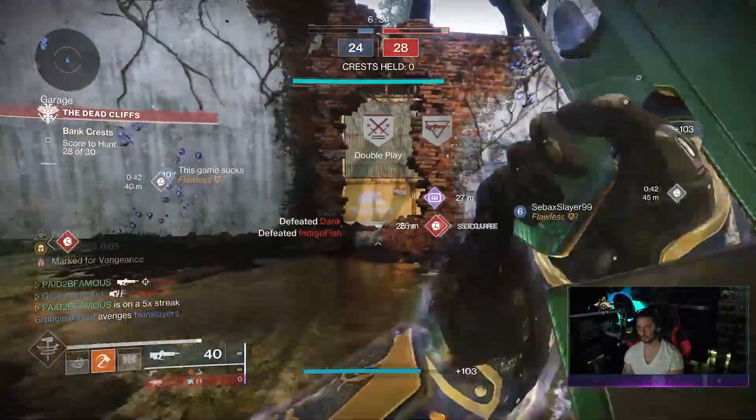Another S-tier perk for the Crucible is Zen Moment. Causing damage with this weapon reduces recoil and flinch over time — it grants flinch resistance, reduces visual weapon shake, and reduces reticle bounce. I really enjoy this perk on pulse rifles; it turns your pulse into a laser beam. Zen Moment is definitely what I'm going to be looking for on my god roll.